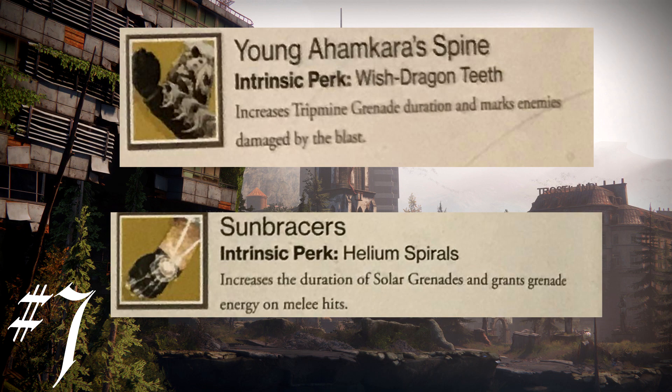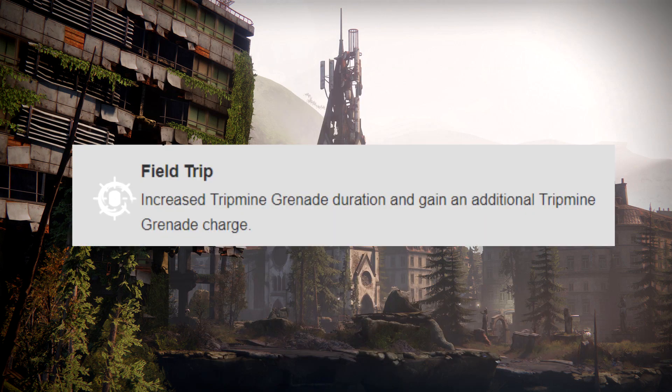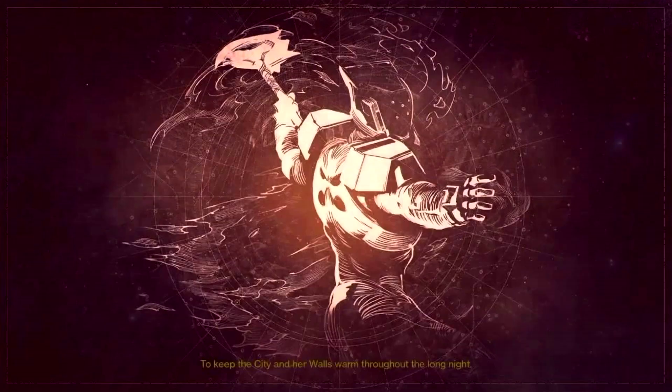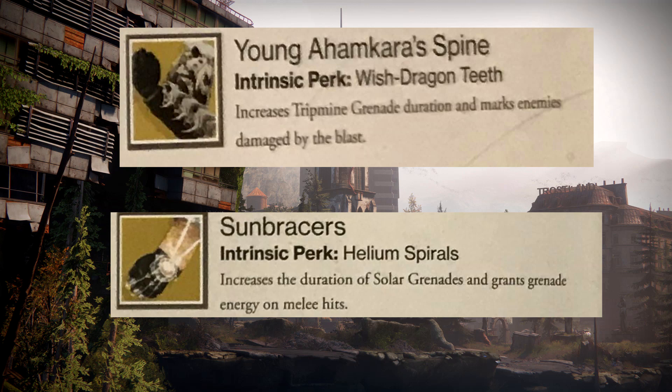In at number 7, it's a bit of a cheat because it's two exotics, but both suffer from the exact same issue. I speak of course of Young Ahamkara's Spine and the Sun Bracers. In Destiny 1, both provided an additional grenade — a very specific grenade. Young Ahamkara's Spine gave an additional tripmine grenade, and Sun Bracers — Destiny 2's renamed version of Sun Breakers — gained an additional solar grenade. In Destiny 2, these two exotics no longer do this. Instead, Young Ahamkara's Spine has the exotic perk Wish Dragon's Teeth, which does nothing more than increase the duration that your grenades stay on the map and marks those who take damage from it.